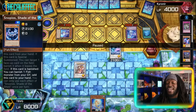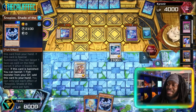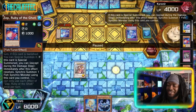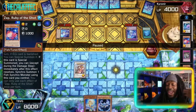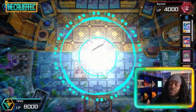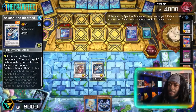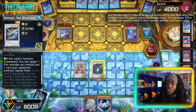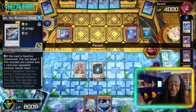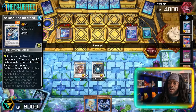Snoppios allows us to banish one fish monster in the graveyard to add it to hand when it's banished. We'll banish Zep to add itself back; it also has a quick effect to summon. Since Zep was banished, it immediately summons itself, allowing us to synchro summon on the opponent's turn. We make Ascone again trying to get rid of Kid Kalos. We use Ariampos to banish and search, and our field spell — if it's ever in the graveyard, we can banish a fish monster to add it to hand.